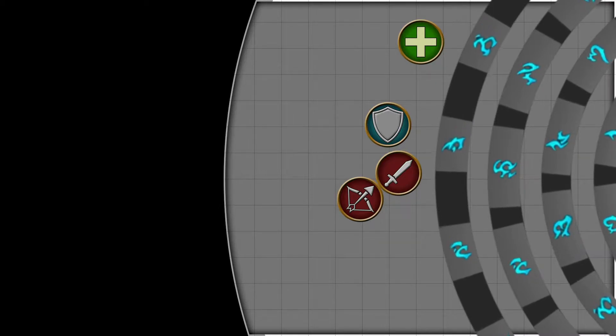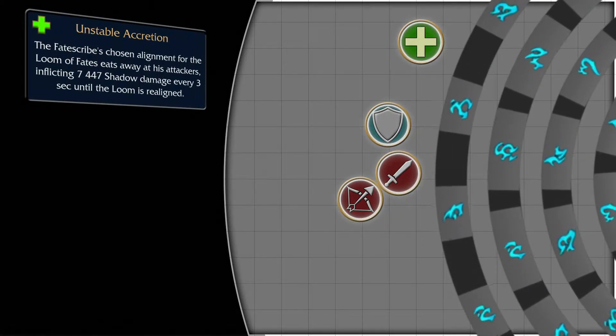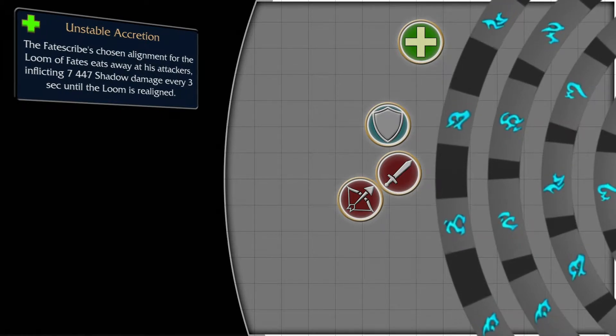Keep in mind that the entire raid during that time will be afflicted with Unstable Accretion, which will damage players every 3 seconds, so make sure to have at least one mobile healer keeping an eye on those ring operators, or at the very least have specs that can off-heal themselves while moving alongside the rune.